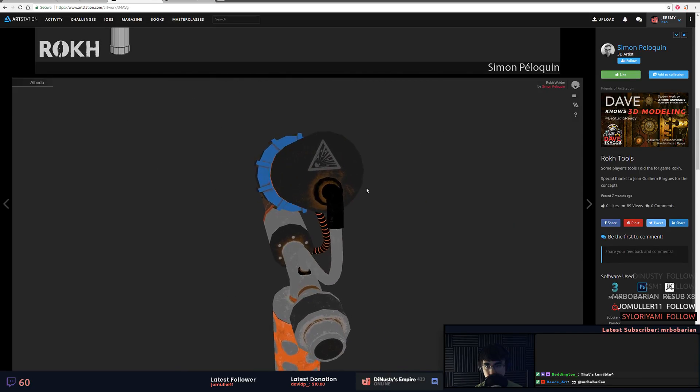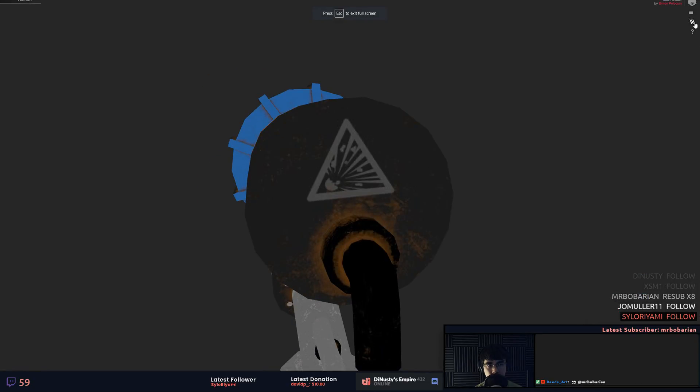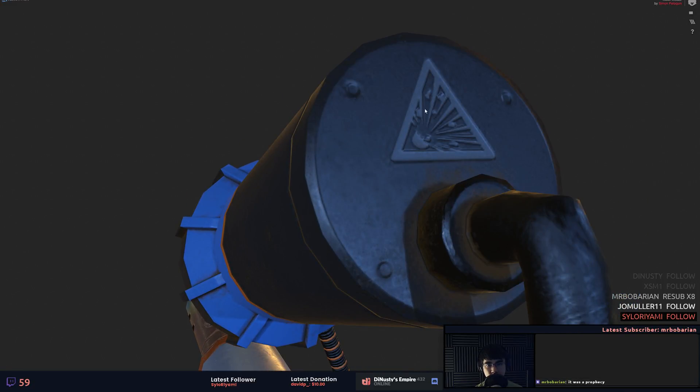Let's see what else we got going on here. Oh, this is cool — I like that. I think in that little imprint it would be nice, because it looks like it's etched in, to have that as a different roughness value.